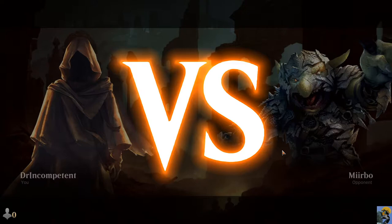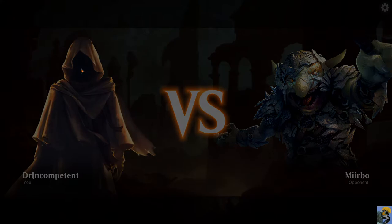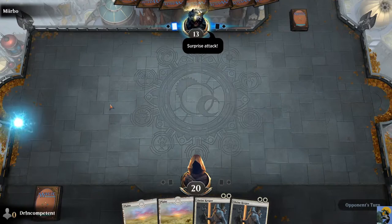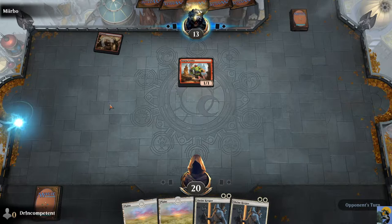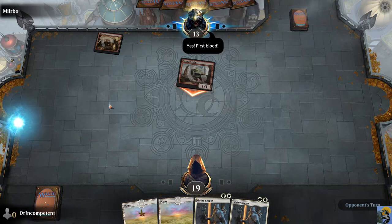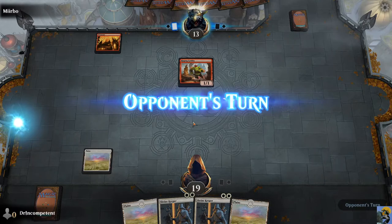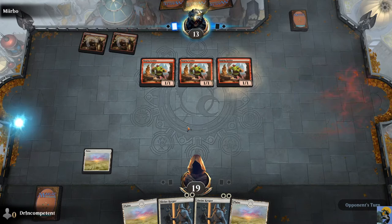Alright, let's see what this Ravnica associate can help us. Mirbo. I look pretty intense with these robes, can't see my face — I'd be scared. Oh, I got a surprise attack! I've got more health than this guy. Oh, he's got a hasted goblin coming at me. It's a red deck.